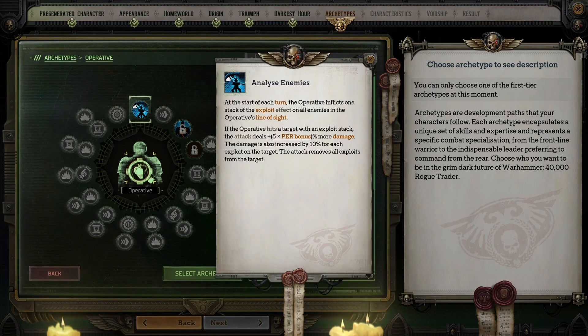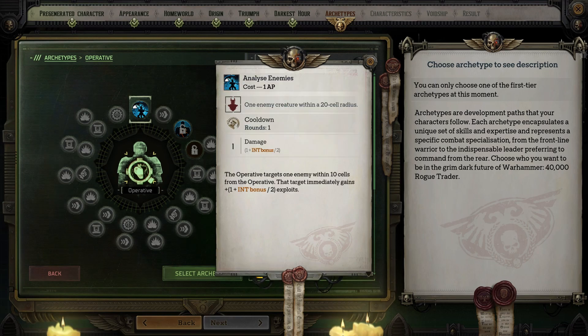Operative's main feature is Analyze Enemies. There is a passive version and one that you actually use as an ability. At the start of your turn, you inflict one stack of exploit on all enemies within your line of sight. If you hit an enemy that has an exploit, your attack will receive a percentage bonus to damage equal to five times your Perception. The damage is also increased by 10% for each exploit on the target. The attack removes all of the target's exploits.